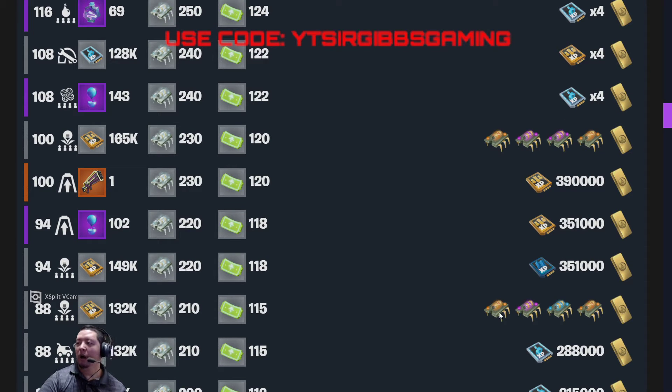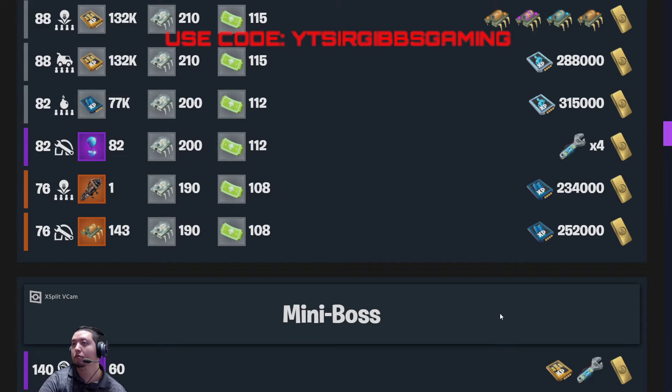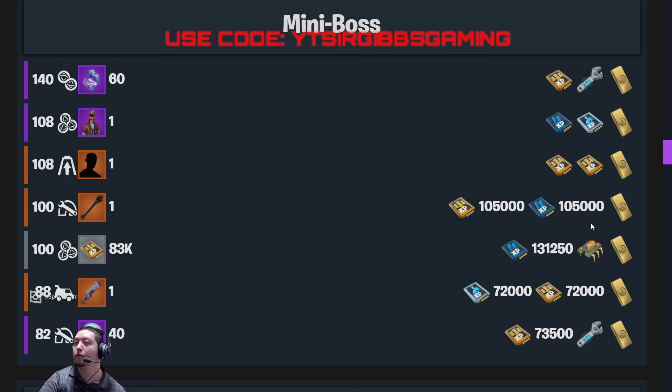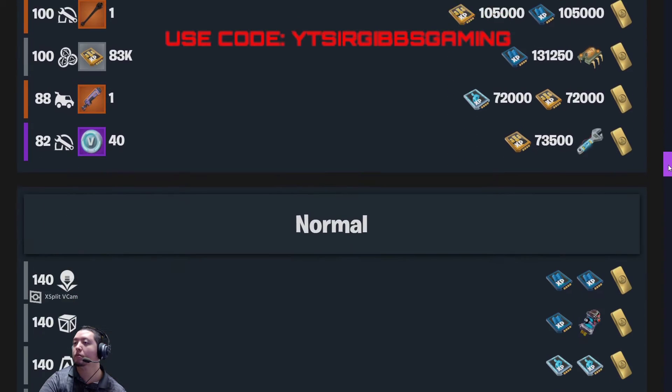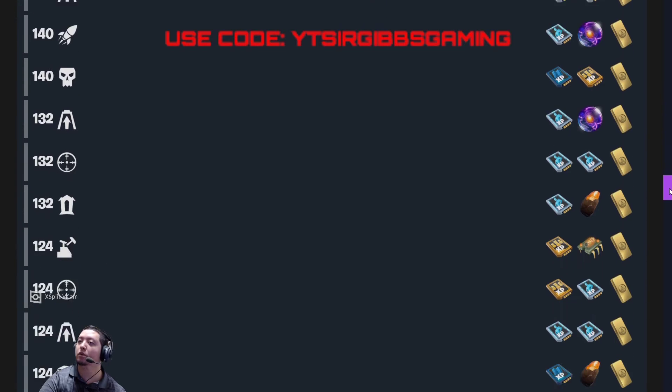A little bit of everything on an 88 RTD — two legendary, one epic, and one rare. Not too bad. We have a regular 140 to Atlas, 140 RTD, 140 resupply, and 140 EVAC the shelter.